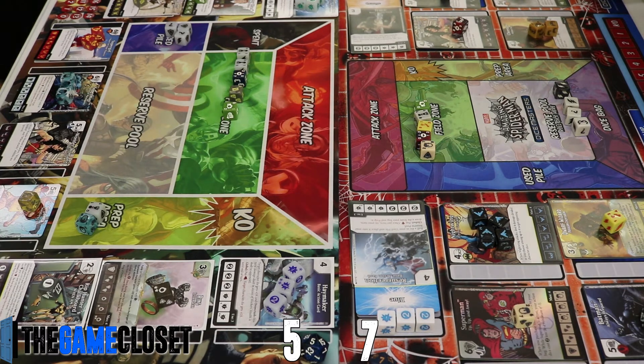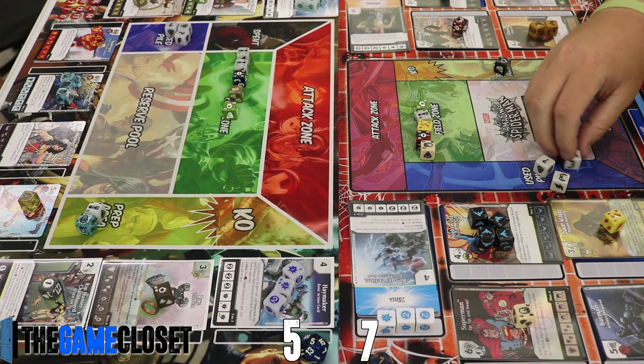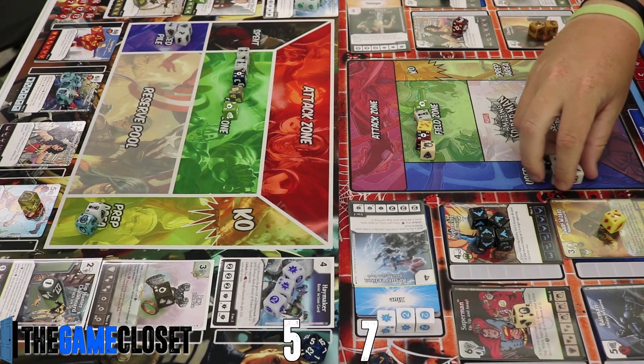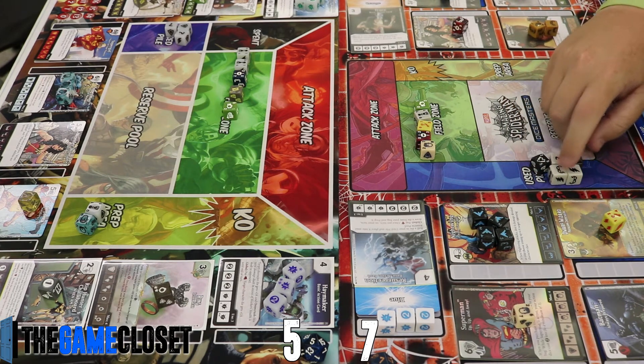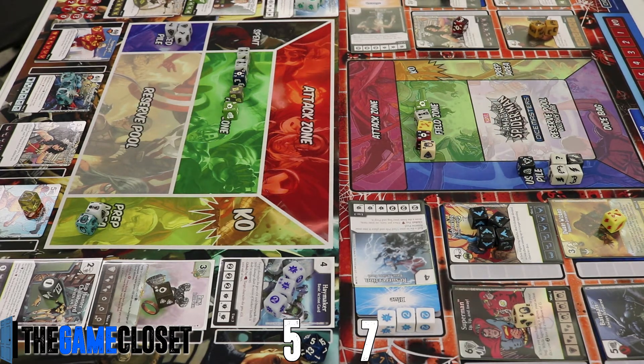If both Supermen are on their 7/8 stat lines, my Superman can trade using Haymaker's global — buffing it to 8/8. Tyler can do the same on his end during the same attack step; he'd just need to save a fist or question mark. He buys another Batman, which is a really strong character for five cost — but unfortunately the when-fielded effect is again blocked by Wonder Woman.